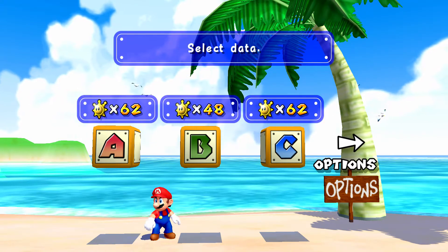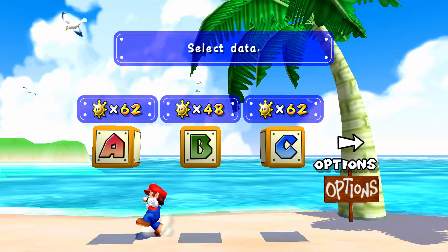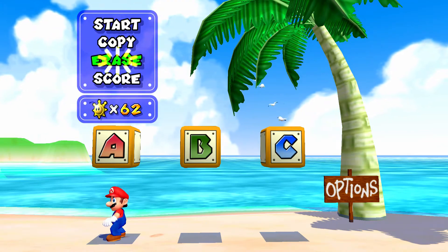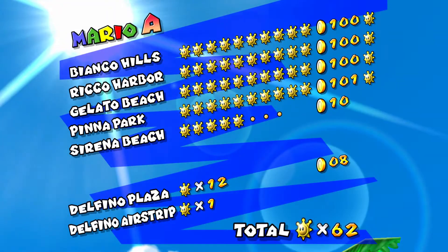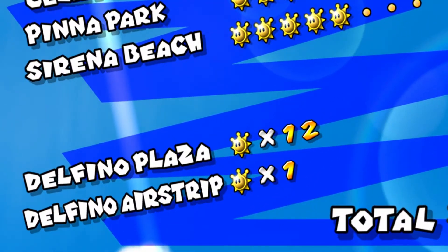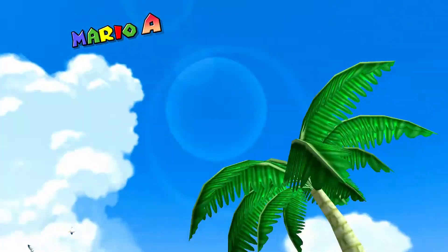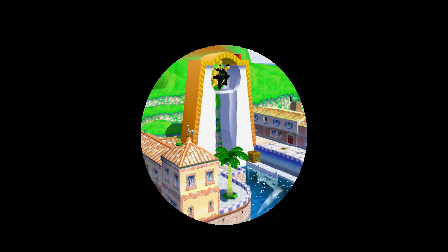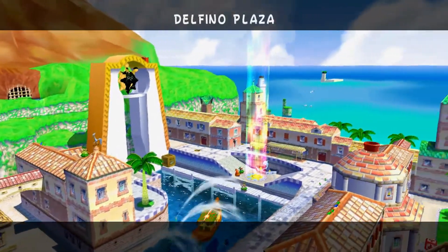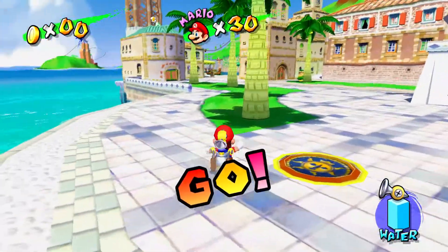Welcome back to the walkthrough. On the main menu I want to show you something quickly. If I go to the score on the save file I'm currently on, as you can see it says we have 12 shine sprites in Delfino Plaza. That is from the blue coins we exchanged in the last part.